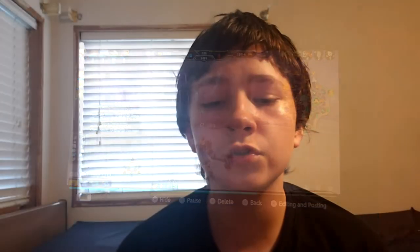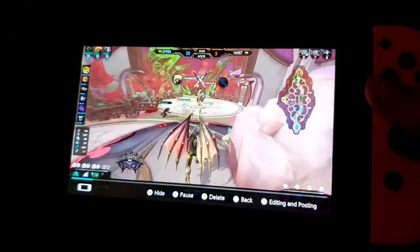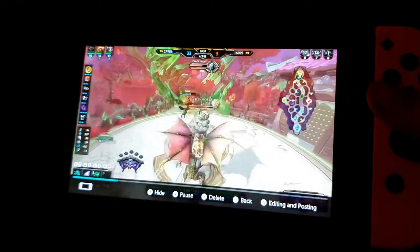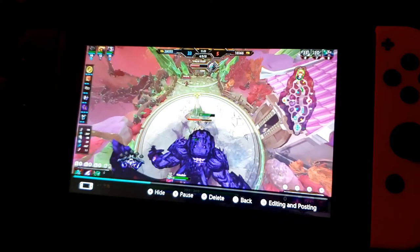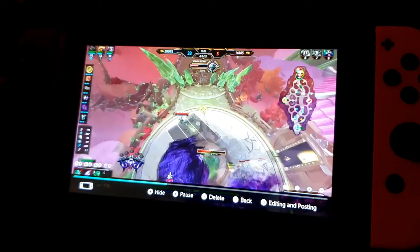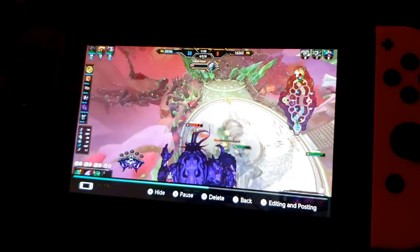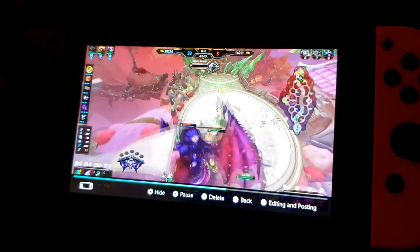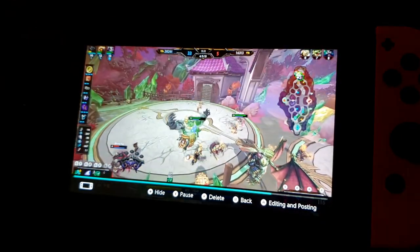Smite has a huge diversity of gods that you can choose from to play as. In fact, there are over 100 characters, spread over several mythologies, including Greek and Roman to Egyptian and Japanese. With so many gods in this game, it is a grind to unlock them all. You can use both Favor and gems to unlock them. It takes 5,500 Favor to unlock one god, so to get all of them, it would take over 550,000 Favor to unlock all of them without spending money.